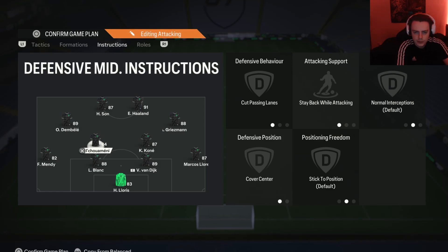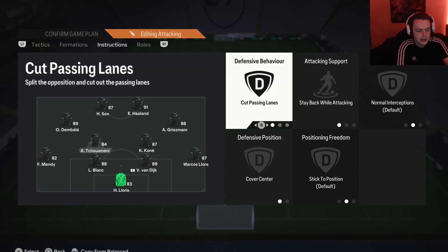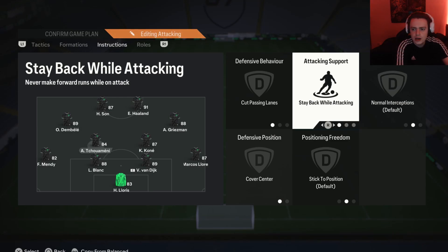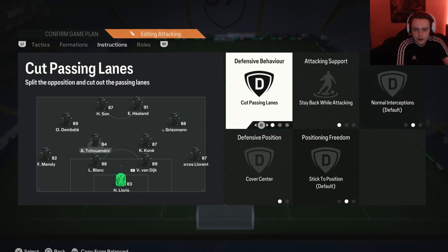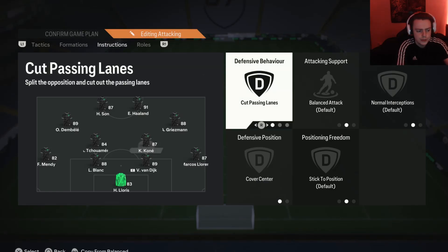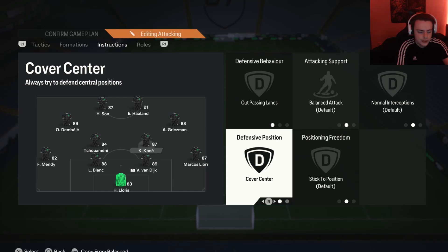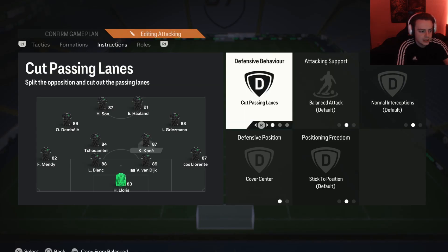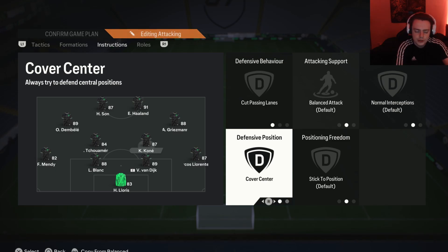For the left CDM, my more defensive-minded player, I have him on cut passing lanes, stay back while attacking, and cover center. Stay back means he won't go flying forward; cut passing lanes means he's always looking to break up play, intercept passes, and regain possession; cover center means he primarily defends the central areas. For the right CDM I like a more box-to-box style player, so I leave him on balanced attack with cut passing lanes and cover center for the same reasons — we don't want to limit him to just defending, so we let him attack and defend.